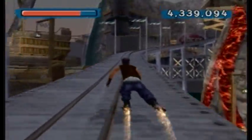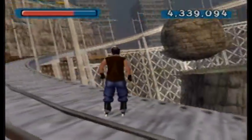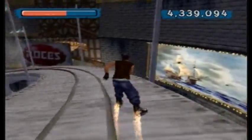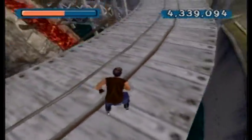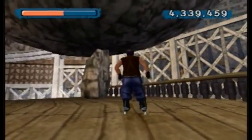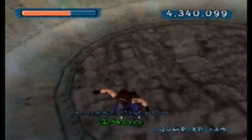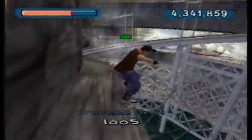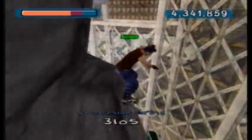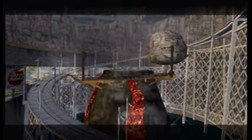I was waiting around for the roller coaster to come by, since once you unlock the second part of the area the actual car will come by. That was cool - you could skitch the back of it and it will actually go through the entire roller coaster, even over to the part that was in the original part of Boardwalk. Like it'll do a complete loop. And that's the only way up to this rock. That's not safe!